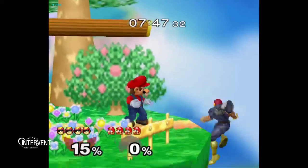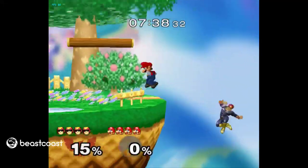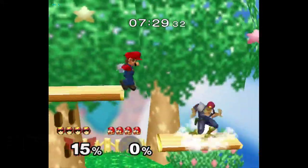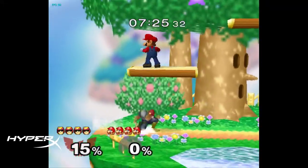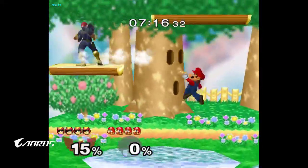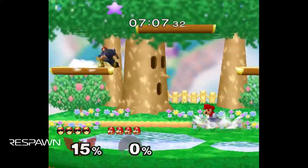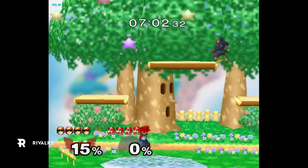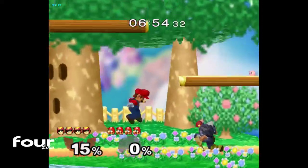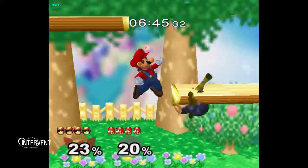You can use it to quickly grab edge, steal the edge from someone, hit them, go out there. Very useful to learn. It's just good for flying around the stage in general. As Falcon you really want to maximize speed as much as possible — you need a pretty good bag of tricks. You gotta be fast and crazy usually to win neutral. You generally don't win neutral against a lot of the top tiers, so being fast and crazy is the way. You can even do a wave land off aerials.